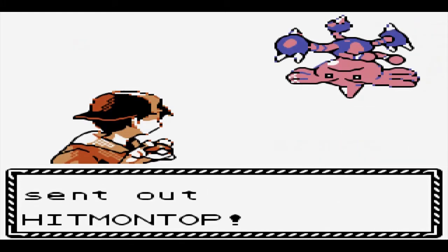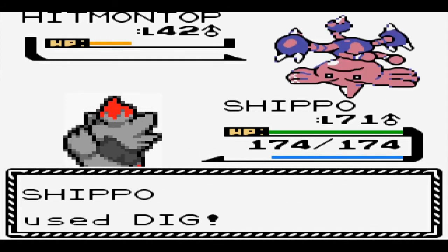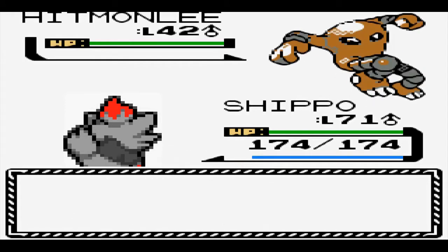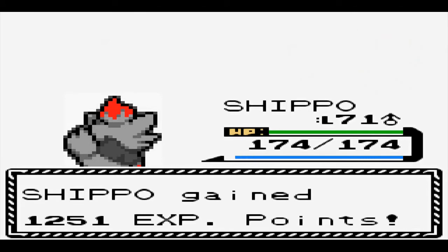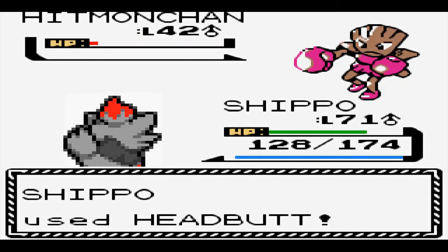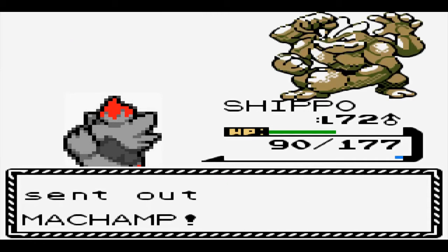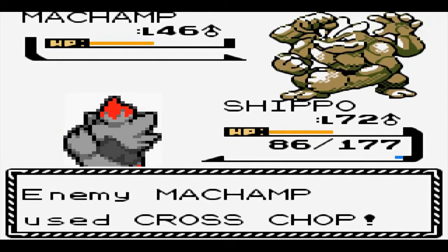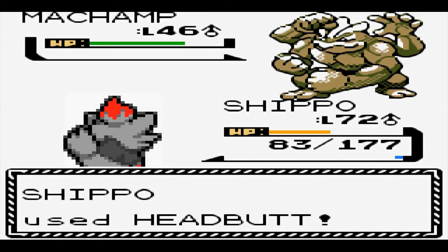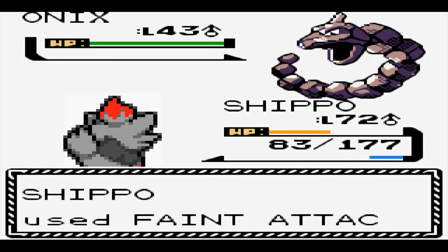Next is Bruno, who is by far the most threatening Elite Four member. Right away I see Shippo is not dealing enough damage against his Hitmontop. He goes for Dig, so I also go for Dig to avoid his hit, and manage to take him down untouched. Next out is Hitmonlee, who could have been scary, but we landed a big crit and got an OHKO on him. Hitmonchan lands two good Mach Punches before going down, and next out is Machamp. I go for a flinch with Headbutt but we don't get it, and we're easily KO'd by Cross Chop. Cross Chop isn't 100% accurate though, so I'll try this again until we either flinch him or he misses. A few attempts later we finally flinch Machamp, allowing us to take him down. Last out is Onix, who is easily disposed of by a Faint Attack.